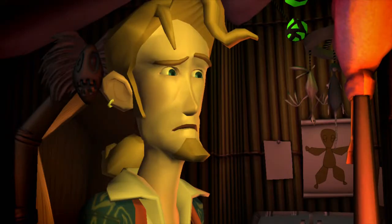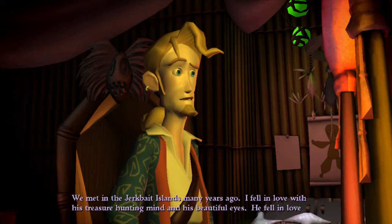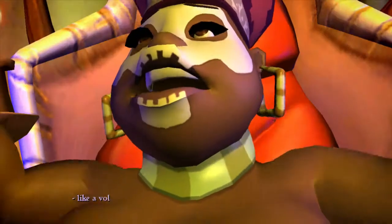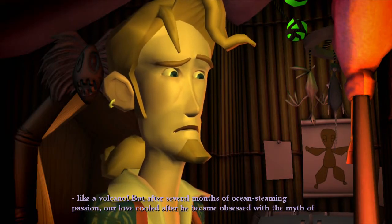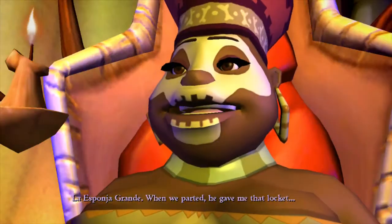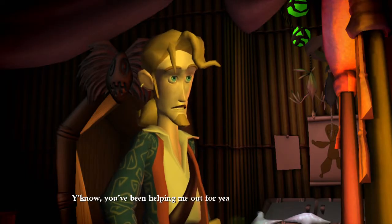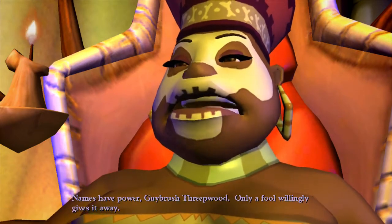Tell me more about this locket. It belonged to a friend - Coronado de Car. Why do you keep putting dramatic pauses around 'friend'? Was Coronado your boyfriend? Yes, he was. We met in the Jerkbait Islands many years ago. I fell in love with his treasure-hunting mind and his beautiful eyes. He fell in love with my voodoo charms... and we don't want to know the rest! Our love cooled after he became obsessed with the myth. When we parted he gave me that locket.